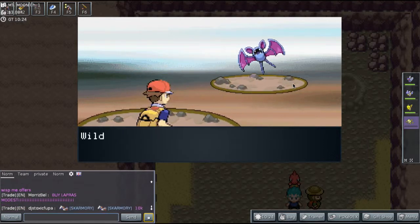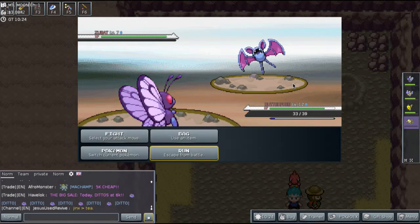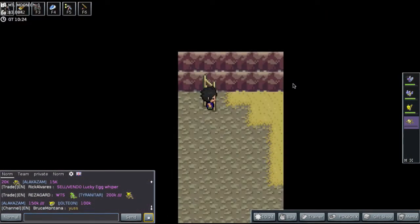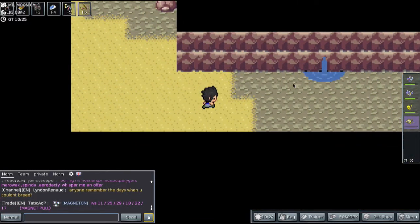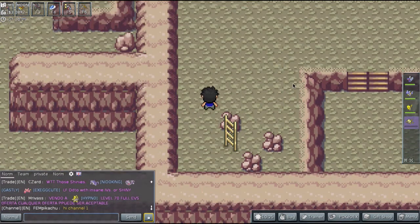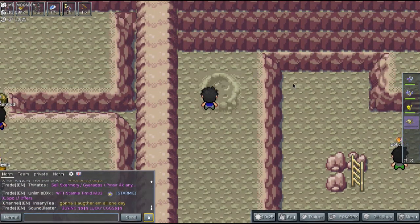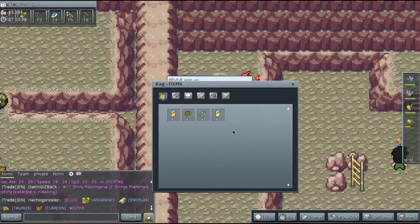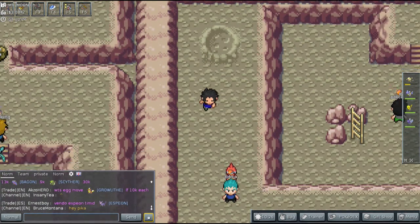We're battling another Zubat — going to run from this one. Going down into the cave into a new part, and we found a revive. I'm going to use that on Mankey because I want to get Mankey some levels. I'm going to put him at the front of the party and switch him out every battle.